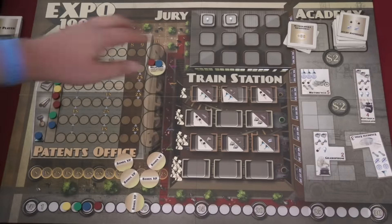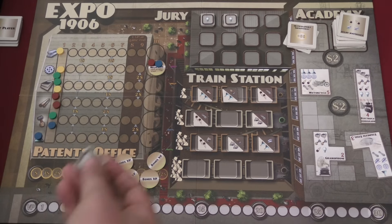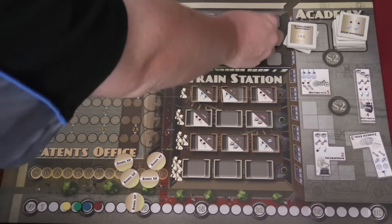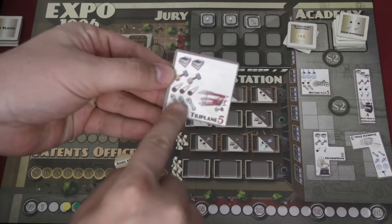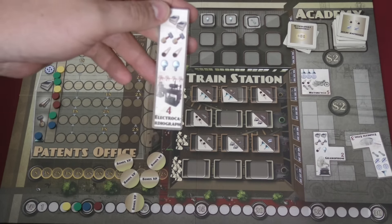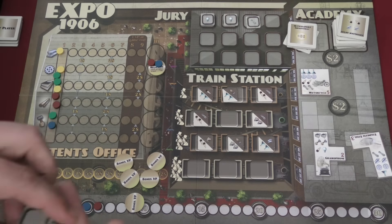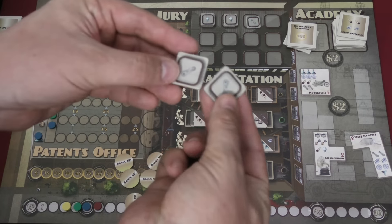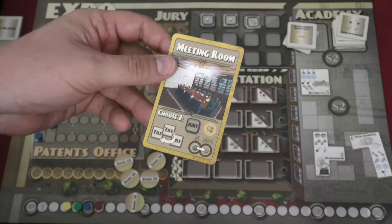The jury determines what kind of energy source the game is looking for — mechanical or electrical. Normally when a round ends, someone draws one of these randomly and adds it. At the end of the game, players with projects matching the majority energy type score bonus points. The person who plays Meeting Room can, as one of their actions, choose whether to add mechanical or electrical — or draw randomly, which happens often because you'll want to use the other two actions.